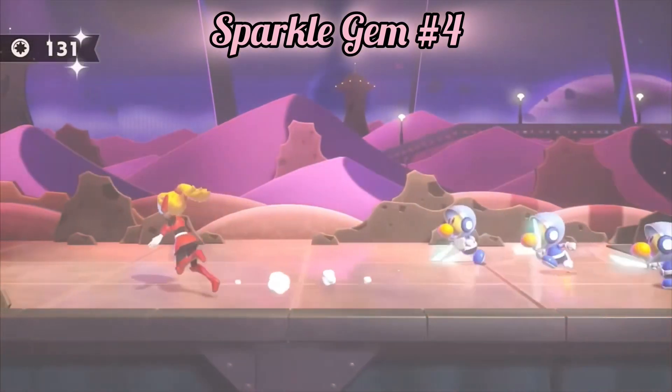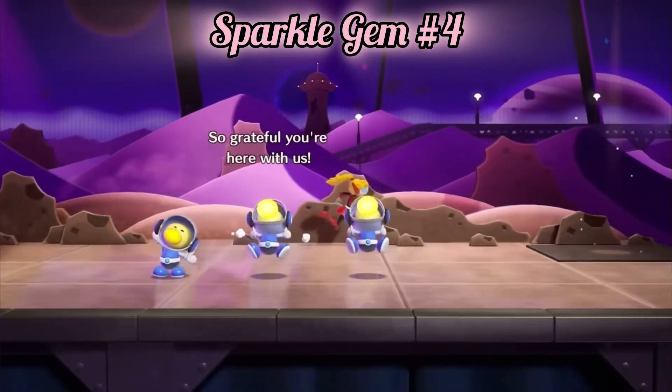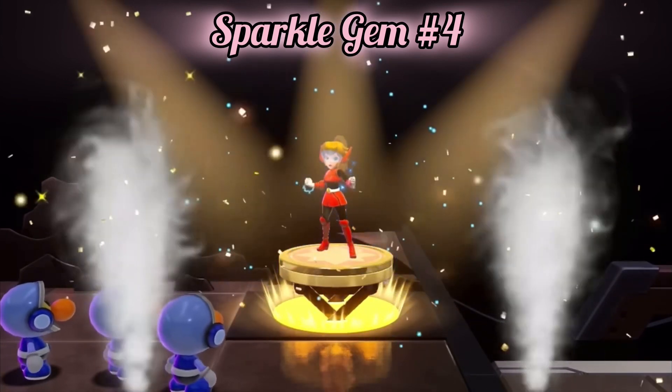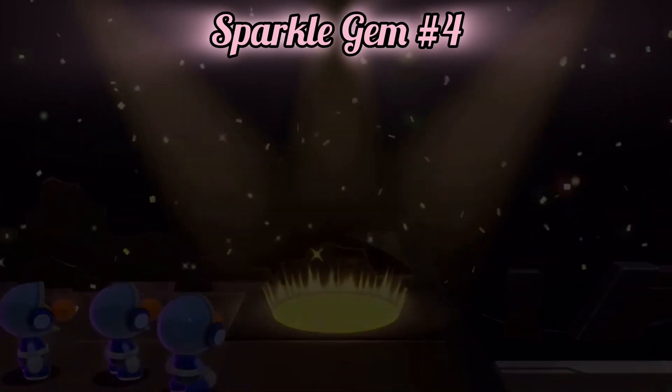Sparkle Gem number four. In the next scene, after the small battle, stand on the spot and strike a pose. Defeat both UFOs.